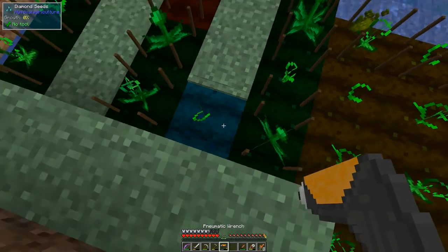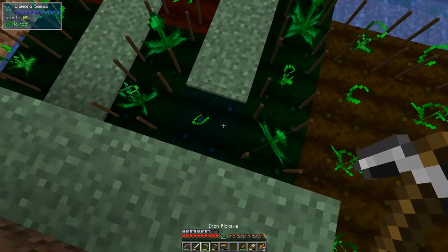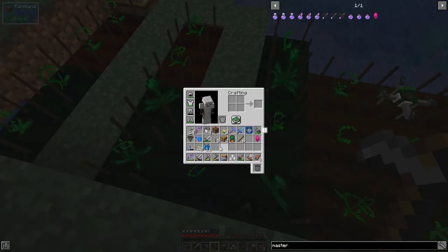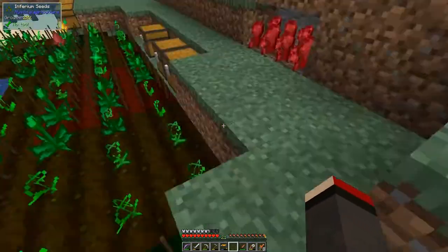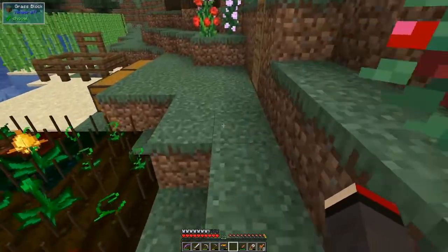That should reasonably quickly grow up. While that's growing, let's put the other one down here. I'll harvest this block - you can see it's been hydrated. Let's put the chicken seed down here, and that will also hydrate because it's still within four blocks of this one - it's a square.